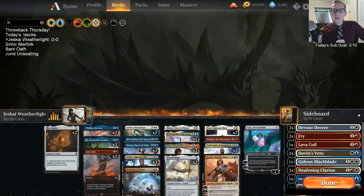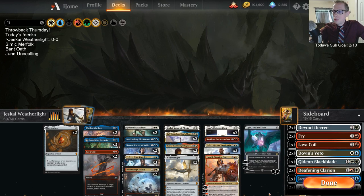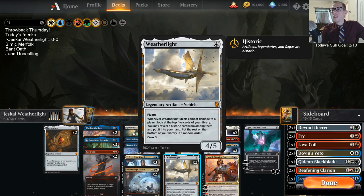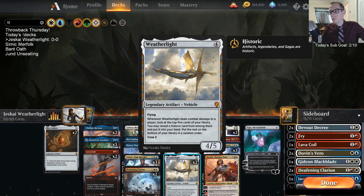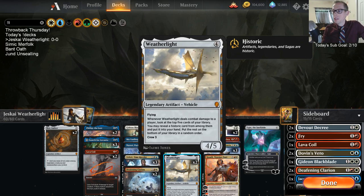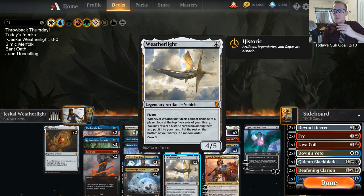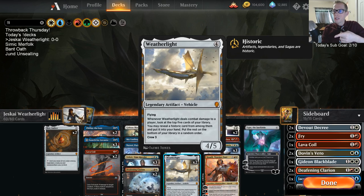This is Jeskai Weatherlight because I wanted to build around the Weatherlight card — our four-mana vehicle. It's a 4/5 flyer, and whenever it deals combat damage to a player, you look at the top five cards of your library. You may reveal a historic card from among them and put it into your hand, then put the rest on the bottom. It also has crew three.